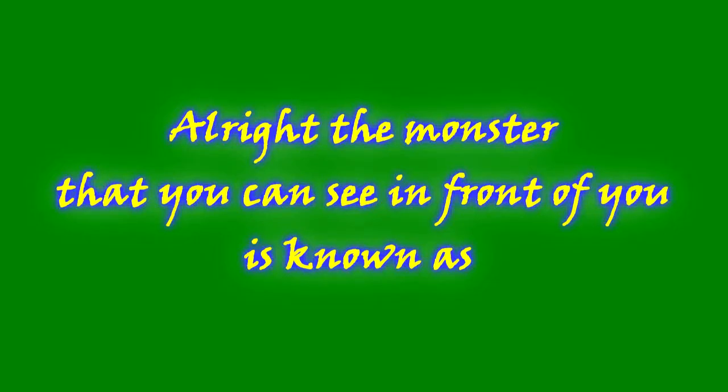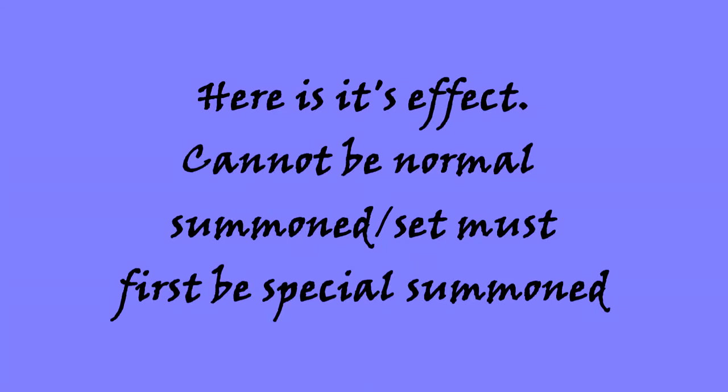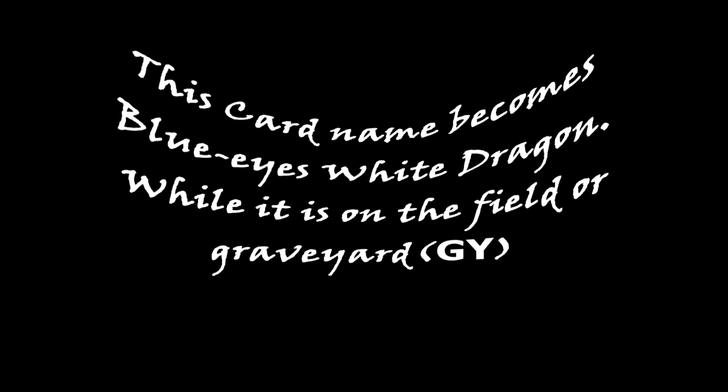The monster that you can see in front of you is known as Blue Eyes Alternative White Dragon. Blue Eyes Alternative White Dragon is a level 8 dragon type monster. Cannot be normal summoned or set — must first be special summoned from your hand by revealing Blue Eyes White Dragon in your hand. You can only special summon Blue Eyes Alternative White Dragon once per turn this way. This card's name becomes Blue Eyes White Dragon while it is on the field or in the graveyard.